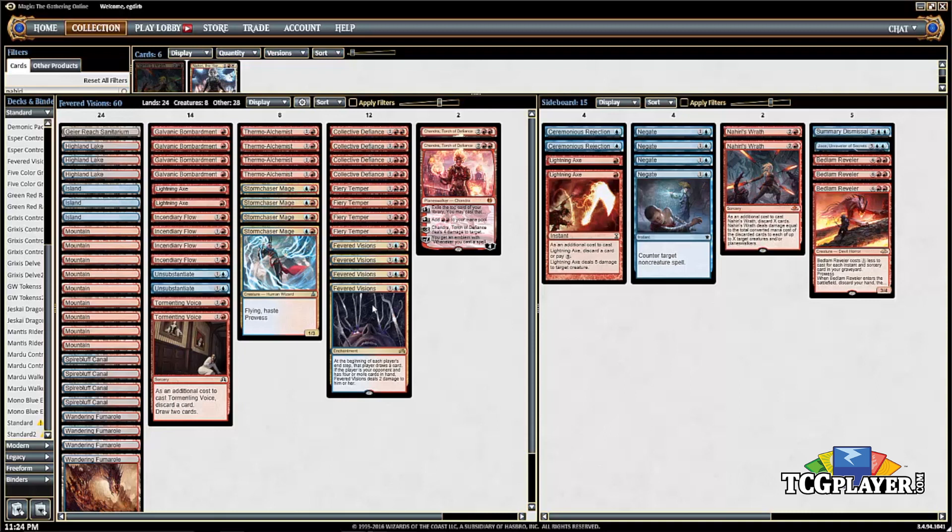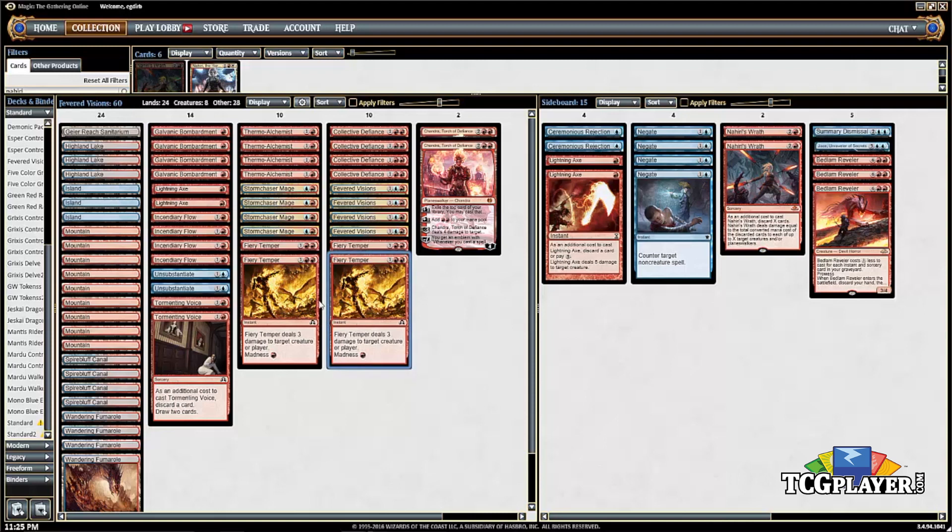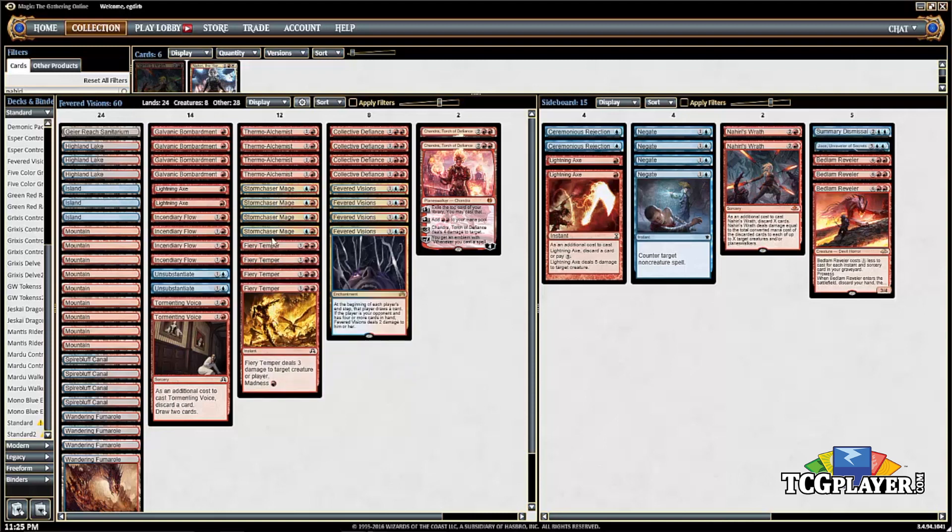At the three-mana slot, these are some of the most powerful non-creature spells going forward. Fiery Temper technically costs three, but a lot of the time you're casting it via Madness off of Lightning Axe, Tormenting Voice, Geier Reach Sanitarium, or Collective Defiance when you decide to cycle your hand. So Fiery Temper — technically three, but it's a Lightning Bolt a lot of the time, and quite a good card in the deck. It's very important to have at least one Madness outlet.